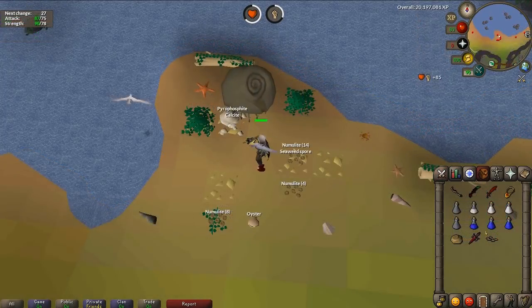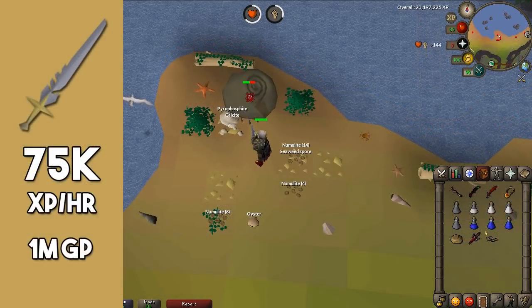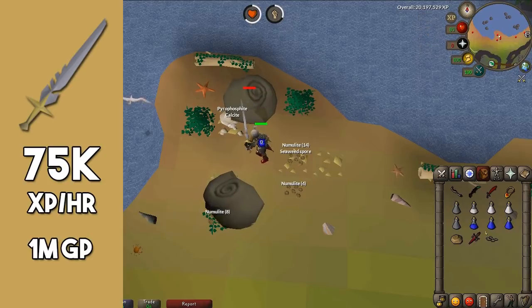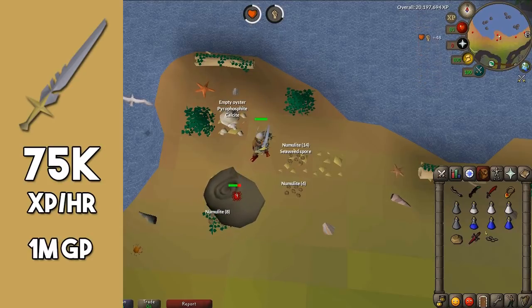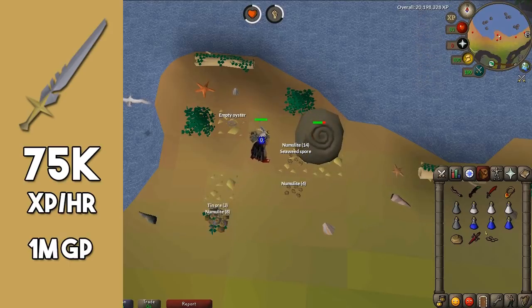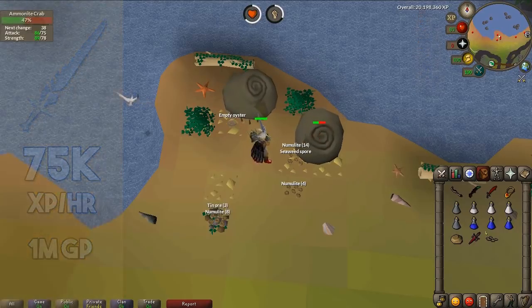Next up we have the Saradomin sword, which is the item I was using for quite a while. It costs about one mil, it's not breaking the bank, and the XP per hour is better than the dragon scimitar and defender combo but not by much — it's about 75.5k an hour. So that's only about 2k extra XP per hour, but it's worth buying, especially considering it has no quest requirements. You will need 70 attack however to wield it.